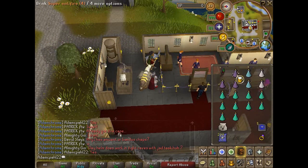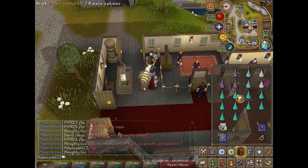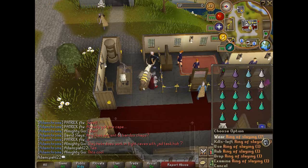To kill these you need a DDS, super anti-fire potions, extreme attack and strength potions, some prayer potions, a pack yak pouch and scrolls or another form of beast of burden, a house teleport tab and a ring of slaying.